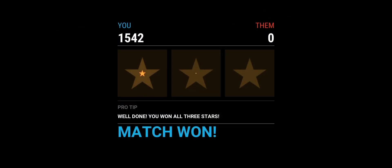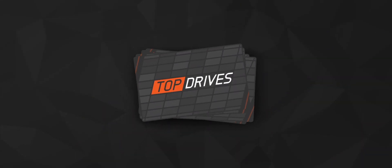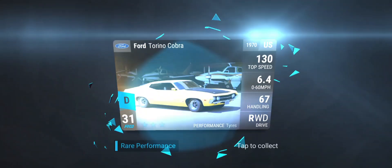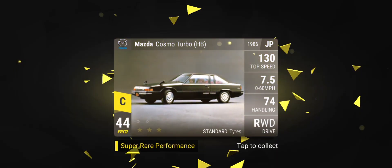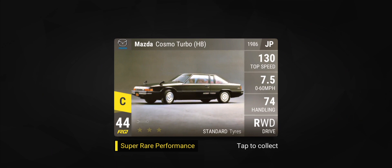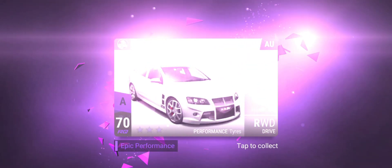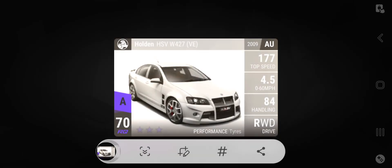Carbon fibre — please, something good. Okay, we've got the Panda, the Torino, the Ascona, the Mazda Cosmo Turbo, and... ooh, okay. You know what? That's not bad. That is my best Holden.